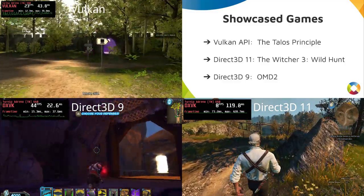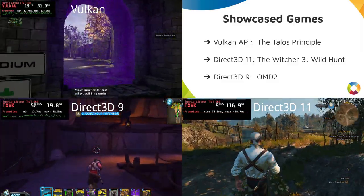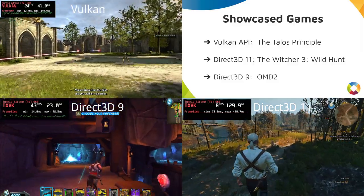Turnip is currently full Vulkan 1.1 compliant, almost 1.2, and very close to supporting all of the mandatory extensions of Vulkan 1.3.